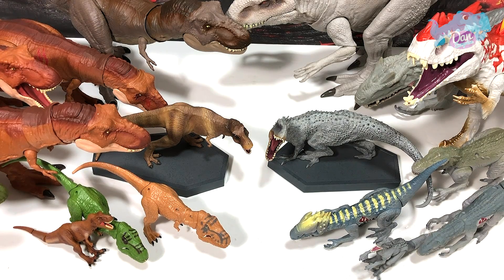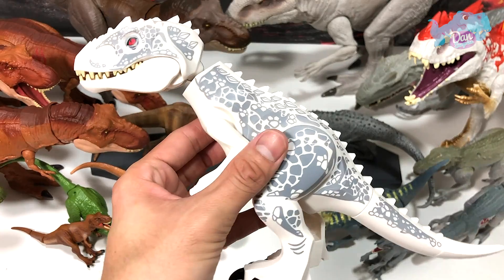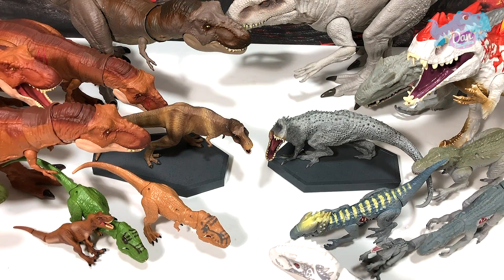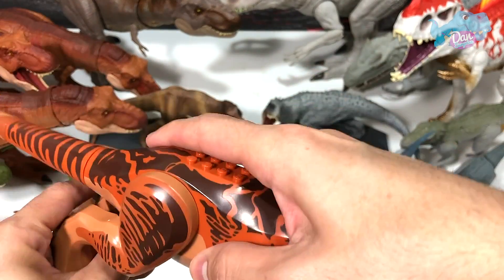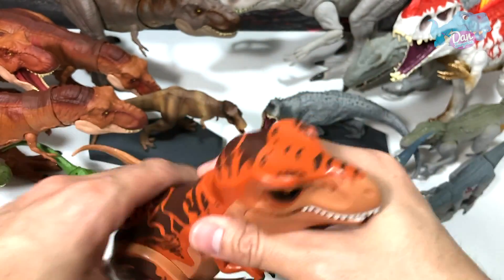Next up let's move on to the Lego figures. For Lego, it is actually very straightforward for the Indominus Rex - there's only one figure, and this is from 2015. That's the Lego Indominus Rex. For the T-Rex we have many different ones from Jurassic World. Let's take a look at the very first one from 2015 - this is the original T-Rex and the condition is still mint.